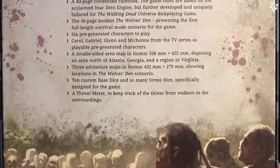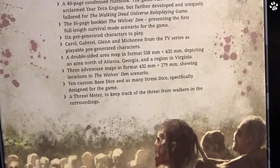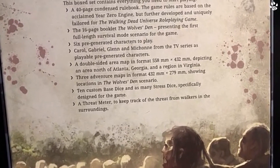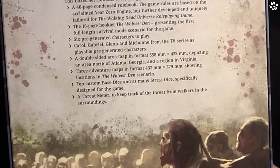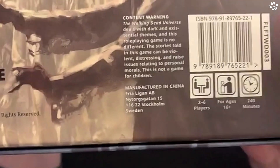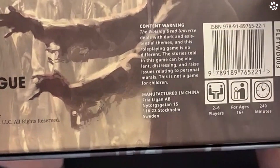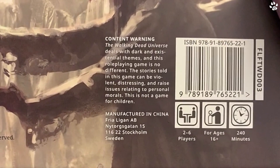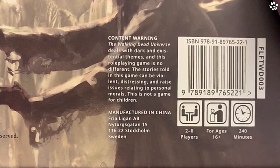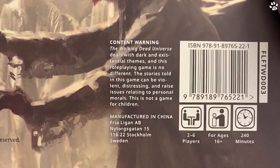There are three adventure maps showing locations in the Wolves Den scenario, plus 10 custom base dice and stress dice specifically designed for the game. There's also a threat meter to track the threat from walkers. Worth noting: this is for two to six players, ages 16 plus, 240 minutes per game. There's a content warning - The Walking Dead Universe deals with dark and existential themes; stories can be violent, distressing, and raise issues related to personal morals. This is not a game for children.